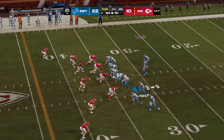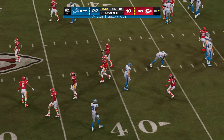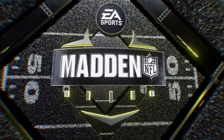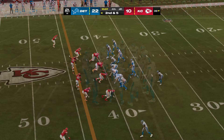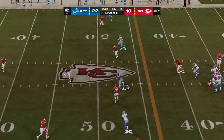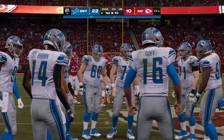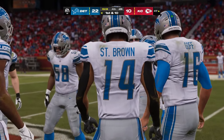From the 34, first and ten out of the gun — Goff throws a little short pass taken in by LaPorta for a gain of five. Second down — a shotgun snap for Goff, into the hands of Donovan Peoples-Jones. He'll be taken down but gets into enemy territory — first down, Lions on a pickup of 13. Back-to-back completions, they are rolling. So much for being conservative and running the football. First and ten in Chiefs territory at the 47.